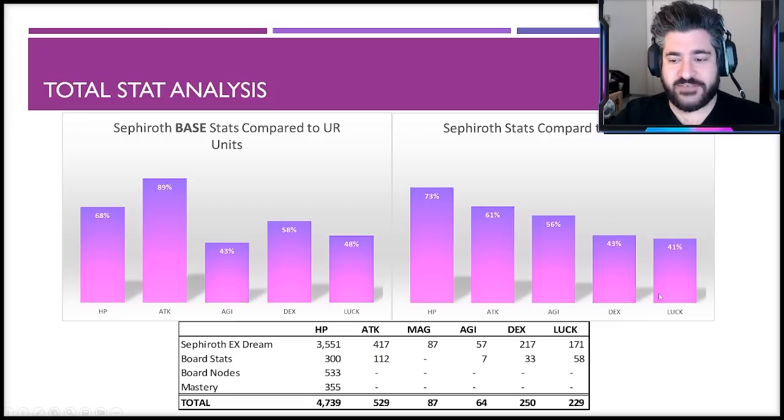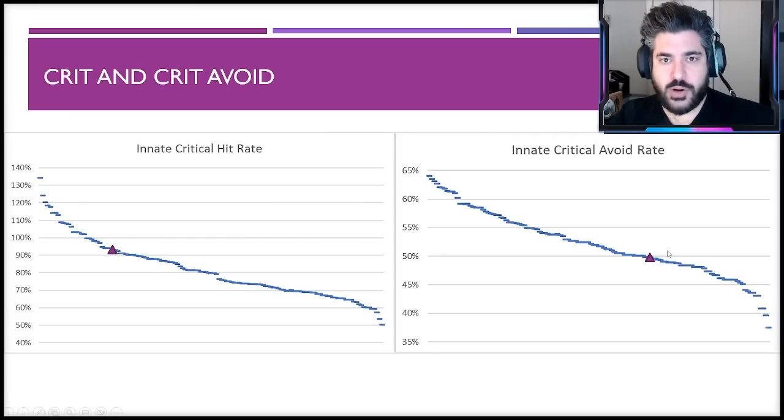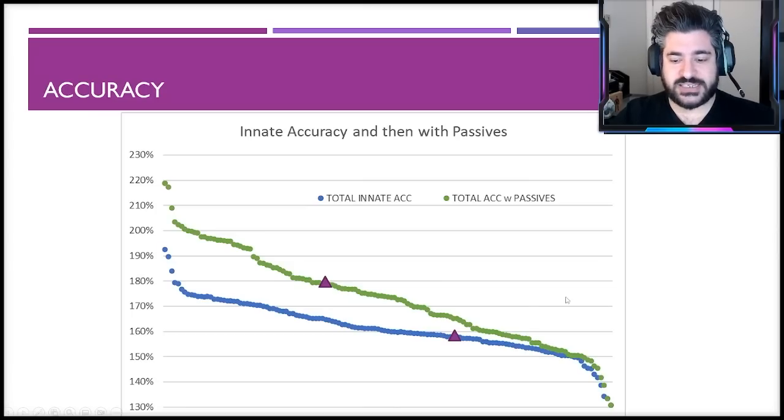For crit hit and crit avoid: although he takes a step back in dexterity — which crit hit rate scales off — he has 20 crit hit rate on his mastery ability, so he recovers and still ends up on the higher side. You can give him some love there to ensure critical hits. Crit avoid scales entirely off luck, which is a little below average, so he will probably take more critical hits on average than most units, but it's not the end of the world.